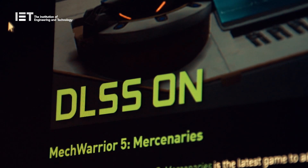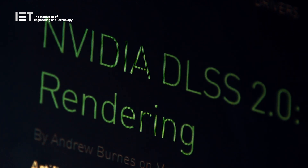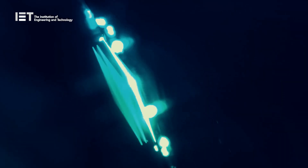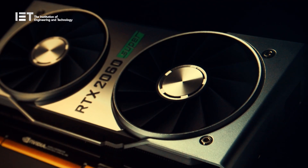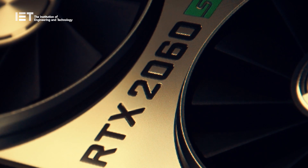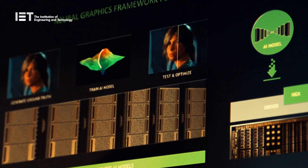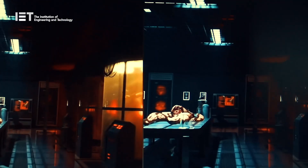DLSS has been around for a couple of years, which in the tech world means it's overdue an upgrade. That upgrade landed this week in the form of DLSS 2.0, which utilises dedicated AI processors on Geforce RTX GPUs called Tensor Cores. NVIDIA's release is a big advance on the original code, providing a significant boost to frame rates without increasing demands on the hardware.